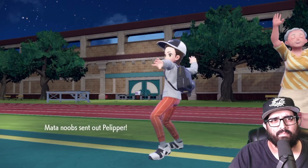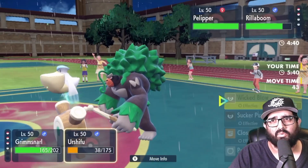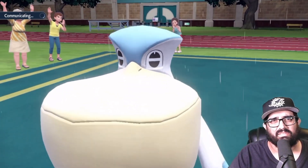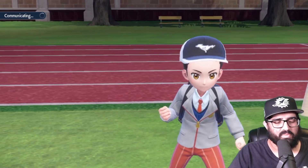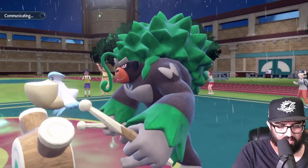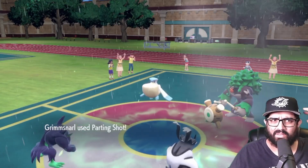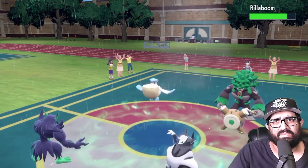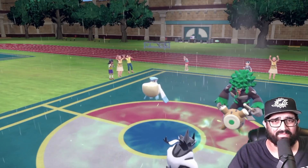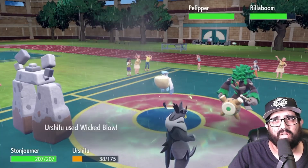Mata Noobs sends out Pelipper. I'm gonna parting shot out Rillaboom and Wicked Blow Rilla. Is Pelipper faster than Urshifu? I don't know my Pelipper speed tiers — I locked it in but checking on my phone. Oh, Pelipper's slow — 65 speed, I figured he'd be like 80. We're good. Parting shot out Rilla just in case it stays alive. I'm gonna bring in Stonjourner to make sure we get the KO on the Rilla.